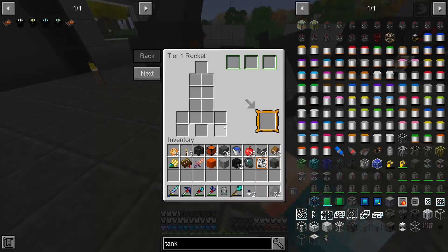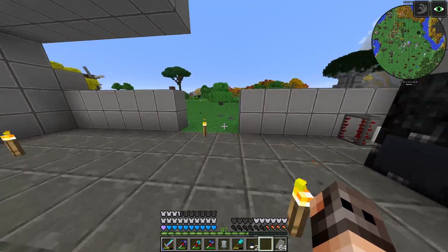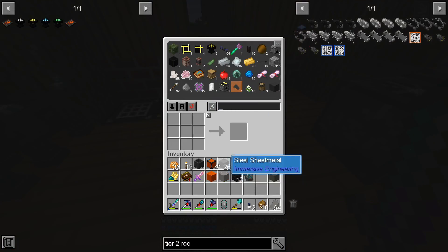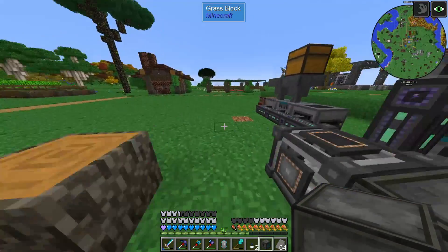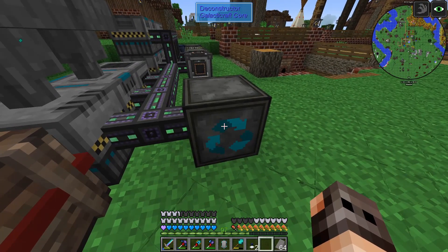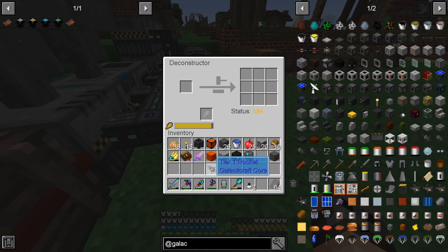Our NASA workbench should be somewhere in the center. We unlock the schematic and should be able to make the tier 2 rocket - this one is relatively expensive, we need a lot of heavy duty plates. We don't need our tier 1 rocket anymore and we should be able to recycle it. There is a block called the deconstructor from Galacticraft, and if we put it in, it will tear it apart and give back materials.